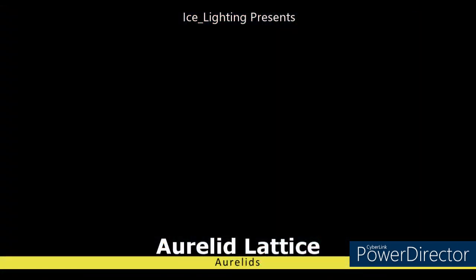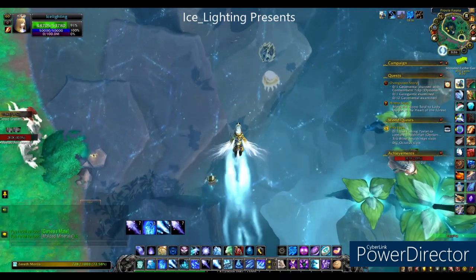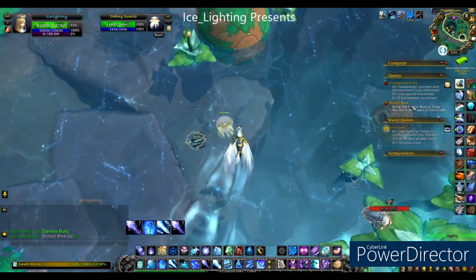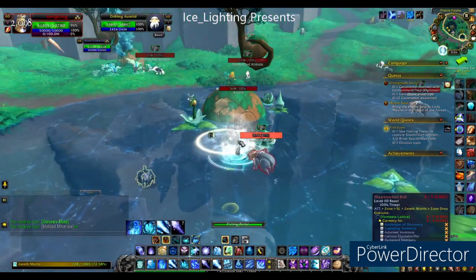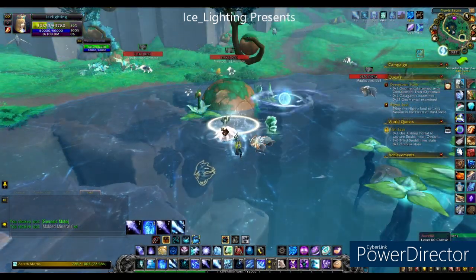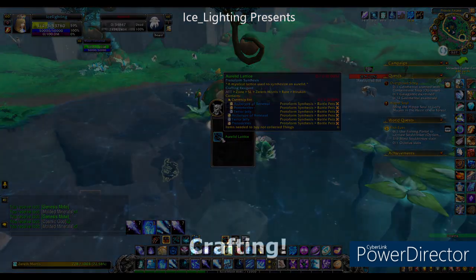Next up, the Lattice. I found the easiest way to farm this was to wait for the world quest called Fish Eyes. It allows you to create a portal over the drifting ones — try not to aggro the rest of the wildlife — and they will drop it. It's not a 100% drop; I think I killed three and got one, so good luck.